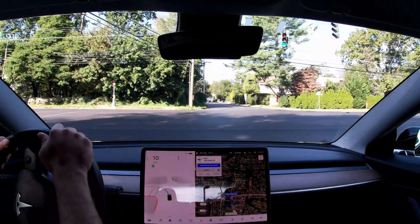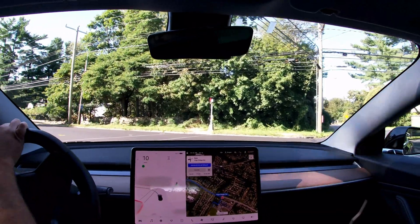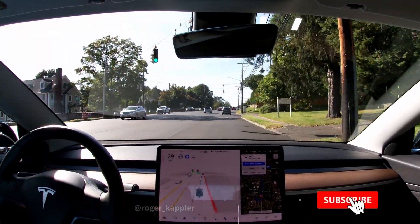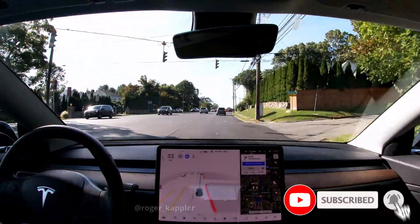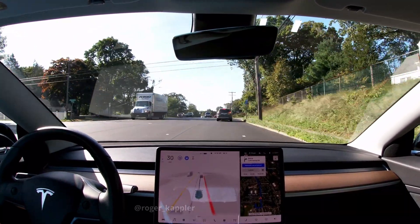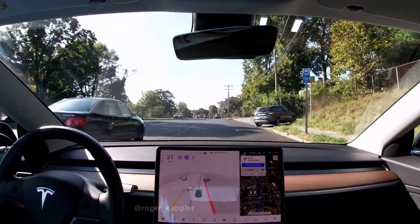Grüezi and welcome to another FSD Beta Quick Bits video. This is version 10.1. I've been using this now for about a week since my initial impression video — I'm going to put a link to that up in the upper right corner. Today we're going to do some driving in city environments, and I'm going to highlight a couple of things I've noticed that are typical in my drives. Some good stuff and also some bad stuff. Let's go.